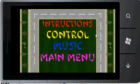Now you click the options tab, where the instructions, control, menu, and music are visible. Tap the music once to turn it on, and tap it once again to turn it off.